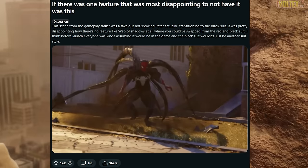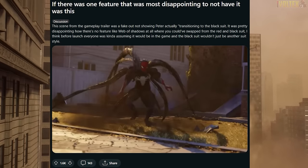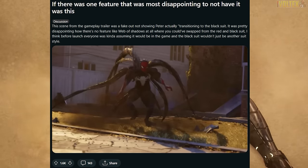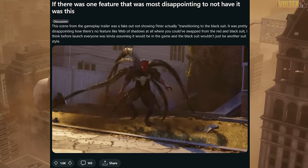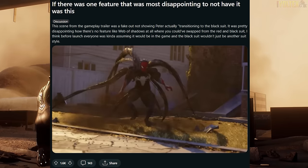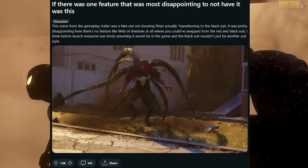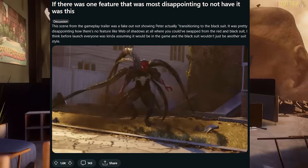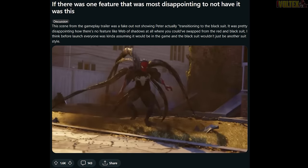A lot of people are disappointed about a specific scene from the gameplay trailer that was a fake-out. It was Peter bursting out of Dr. Connor's house where the suit morphs over him to transition into gameplay — one of the most hyped things revealed when they were really building up Marvel's Spider-Man 2. People are wondering why you can't swap between suits or have the symbiote go over the suit in transitional gameplay cutscenes. It seems like they built this for one mission and then scrapped it, possibly because it would conflict with New Game Plus.